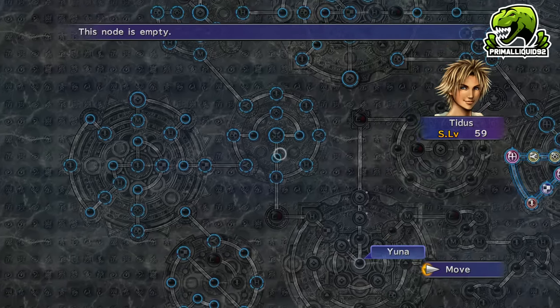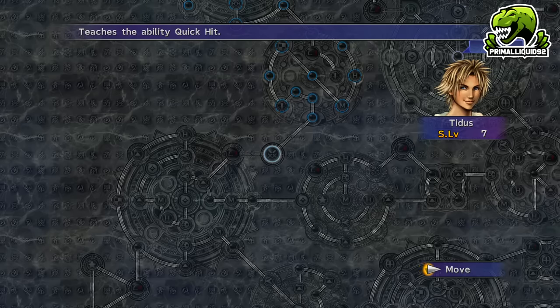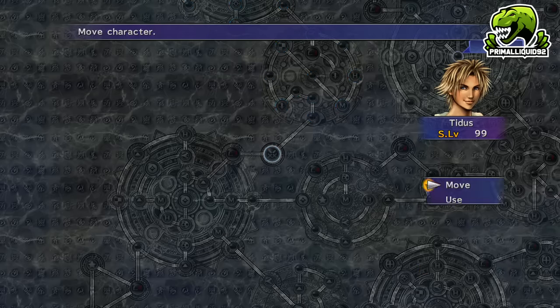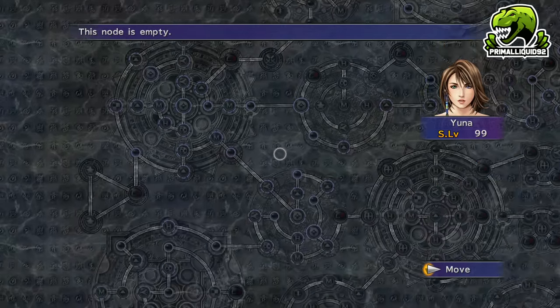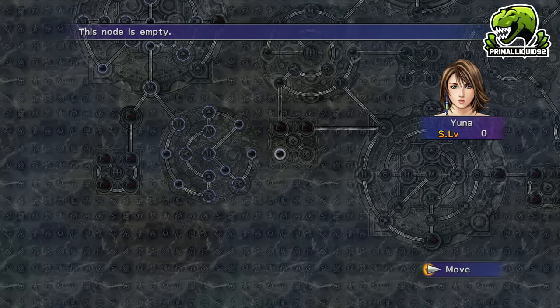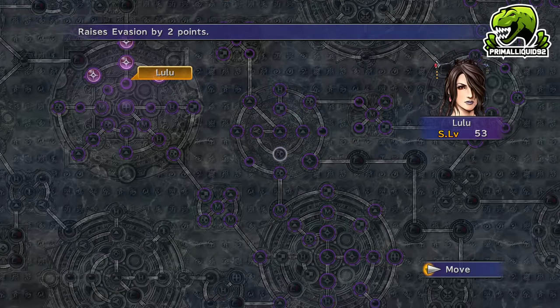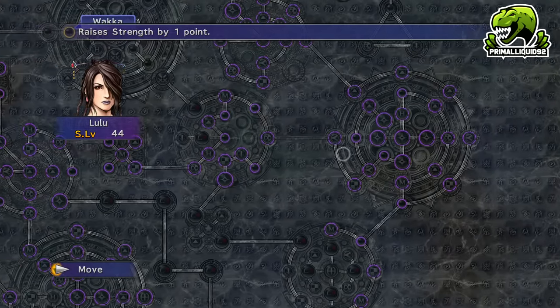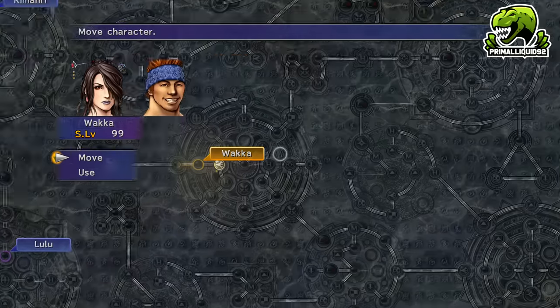Now, this is really important. Send Kimari down towards Rikku's path and don't use any more of his levels yet. Likewise, for Yuna, I would suggest getting Kikuri and then stopping there for the time being. As for Wakka, Lulu, and Tidus, feel free to use them all. With 99 levels, we can get Tidus all the way to the end of his grid, same with Wakka.